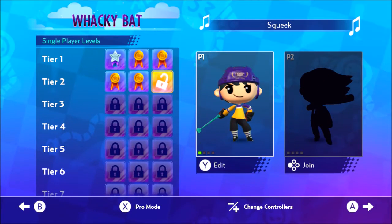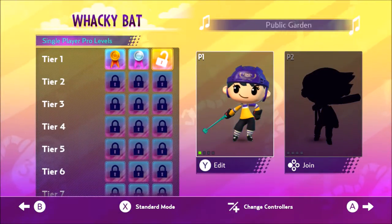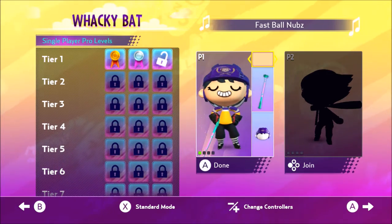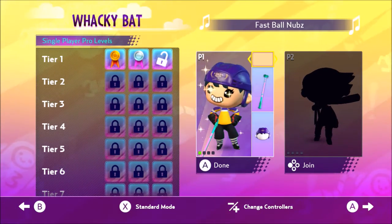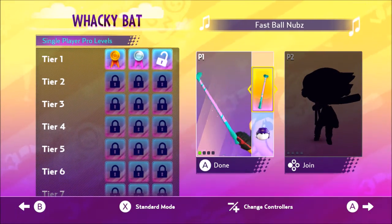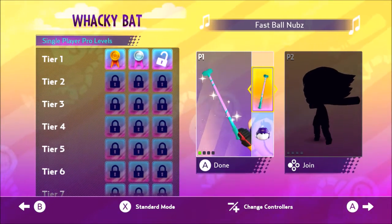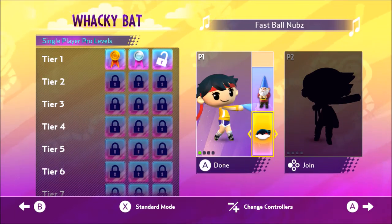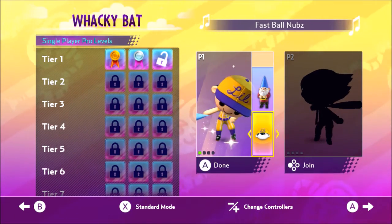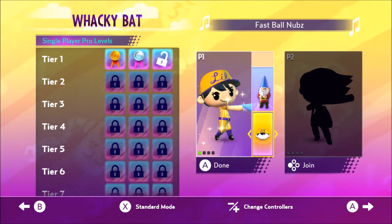So let's go into Wacky Bat. There are these different single-player modes. I actually started playing Pro Mode because I really like Pro Mode, and I'm just going to show off this character creator for a minute. I'm pretty white — about as white as they come. Then you can change your weapon of choice. I prefer to play with a Garden Gnome. And then you have your little outfit too. Let's get into it. I'll play Hockey Player.